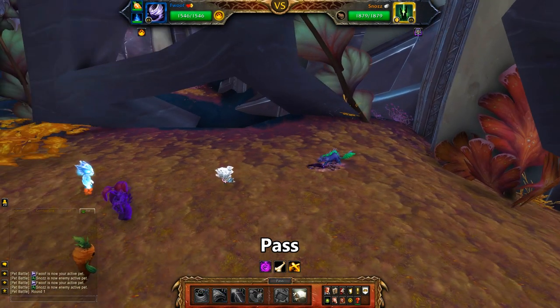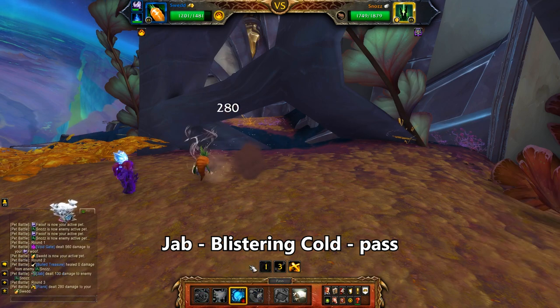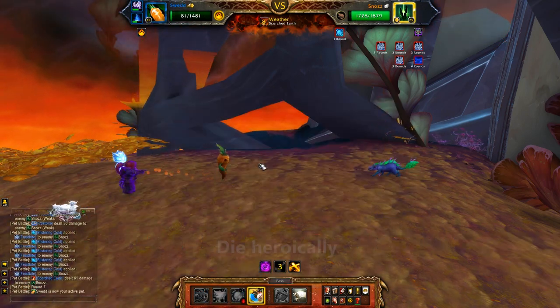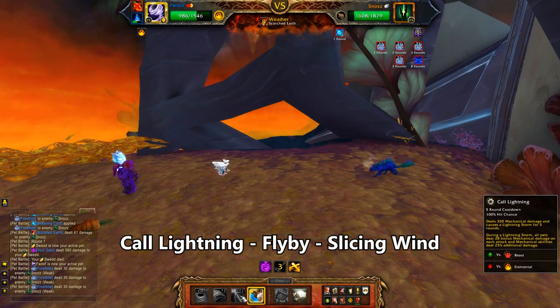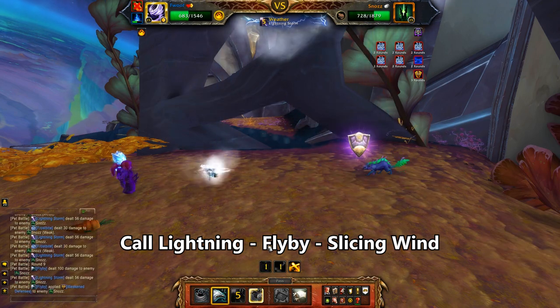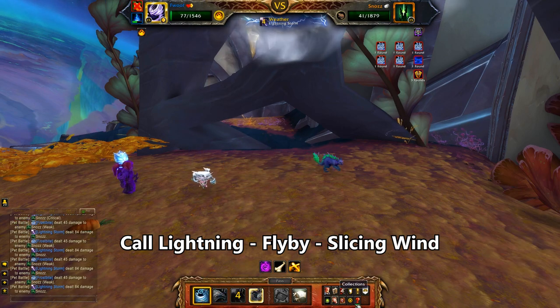Start with the Twister and get swapped out to the Carrot. Use Jab, then Blistering Cold. Pass the round and get swapped for the Ominous Flame. Use Scorched Earth, then Foreboding Curse, and then swap to your Carrot. He eats the Void Portal and dies, which brings in your Twister — use Call Lightning, then Flyby. If you live another round, go for Slicing Wind; if not, Spirit Firebolt on the Flame should finish things. Those Blistering Cold stacks take ages to resolve but at least it gets the job done.